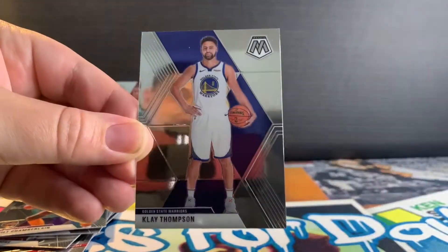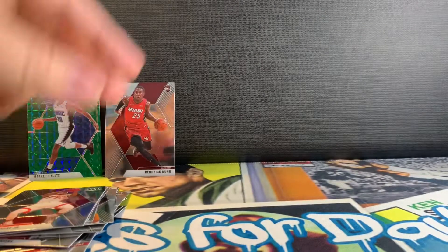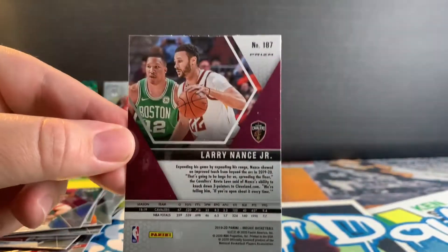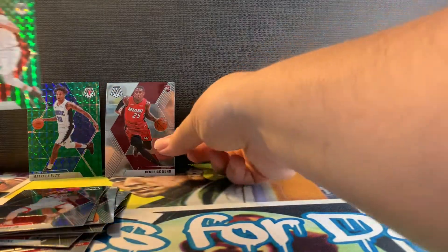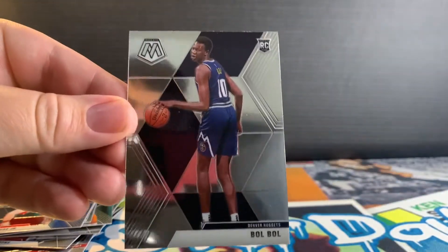Alright, we got a Klay Thompson, we got a Daniel House, and we got a Larry Nance green mosaic. So far the box is not great, but you could always make it up with a Zion.